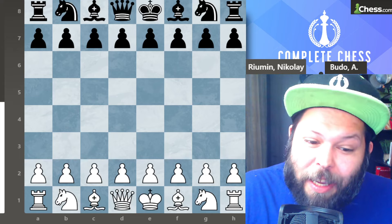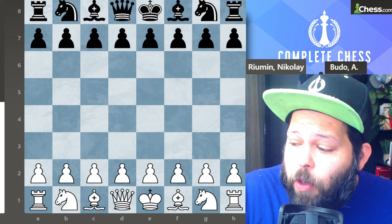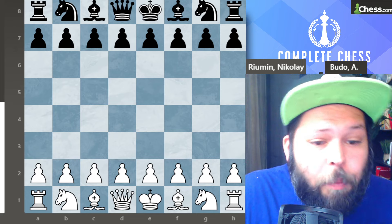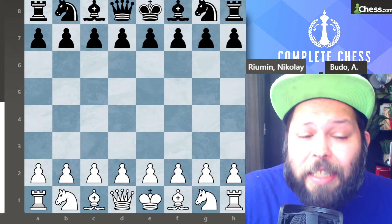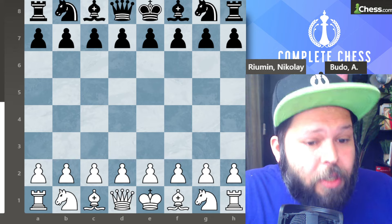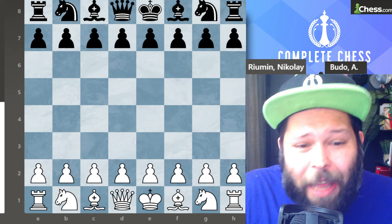Hello chess family, it's me and Aston Master, Jesse James, and today we're going over another very good and instructive game for the Colle. We're going to be learning how to play the Colle system from the white perspective and definitely talk about what black's plans are against it. This variation particularly is against the knight takes e4 variation, which black typically plays.